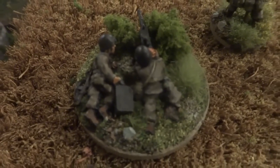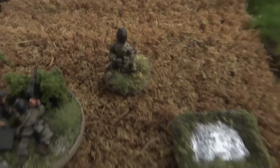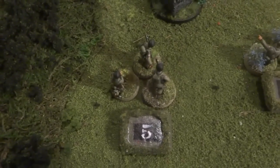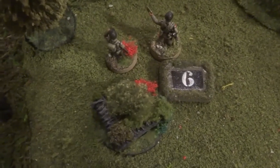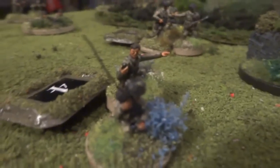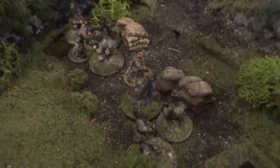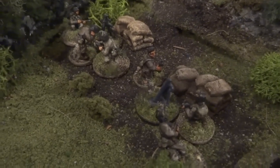This little figure represents an MG team, and we've got the platoon commander there — that's the first platoon. We've got three platoons, and then we have a submachine gun squad attached to the company commander. Those three bases represent the company commander, and over here we have a forward observer team — you can see he's got a radio. That forward observer team is the eyes and ears of this particular medium mortar team.